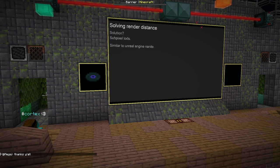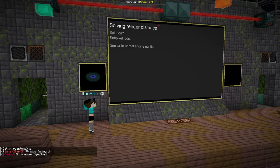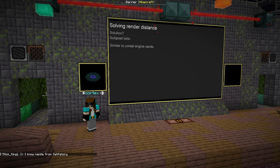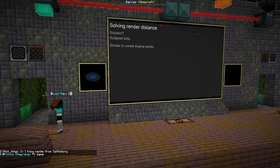We need sub-pixel LODs — that is, the LODs are less than a pixel in size. Thus you can't actually notice any difference between LODs and pure geometry. This is very similar to Unreal Engine's Nanite. Sub-pixel LODs are very, very good, and are the solution because LODs basically equal log N scaling with geometry with respect to render distance.